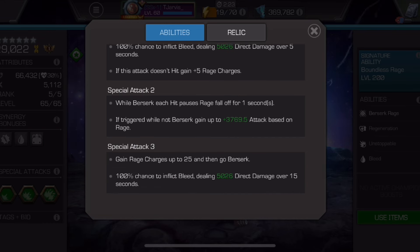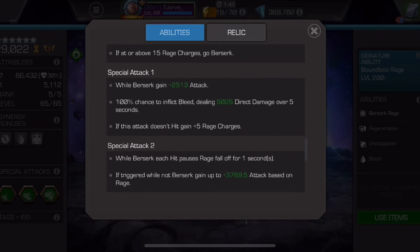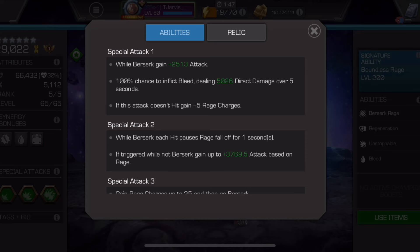Special 3 inflicts a bleed and grants 25 rage charges to go Berserk. I've had it before where I've eaten a Photon Special 3 that took me down to 3%, and the 100% regen has taken me all the way back up. That's also the only time I'd really be pushed to Special 2 — when the opponent decides to throw their Special 3.